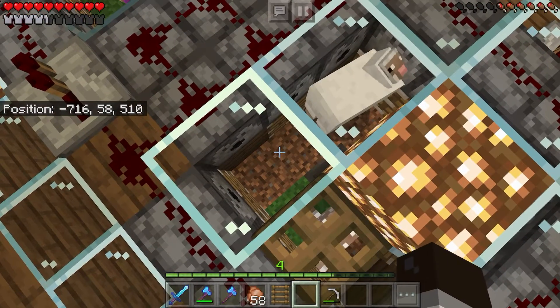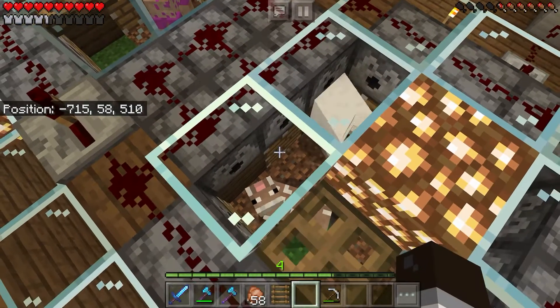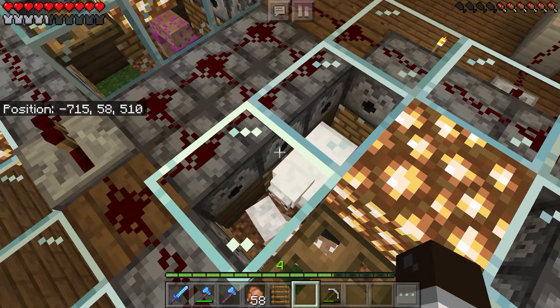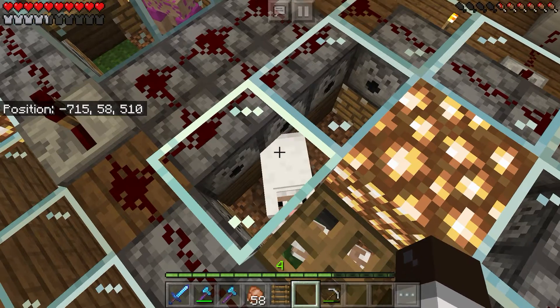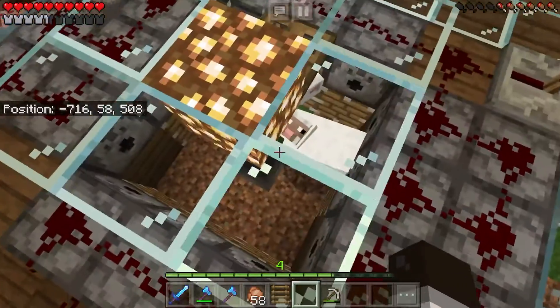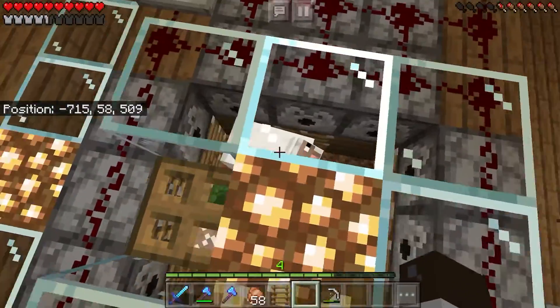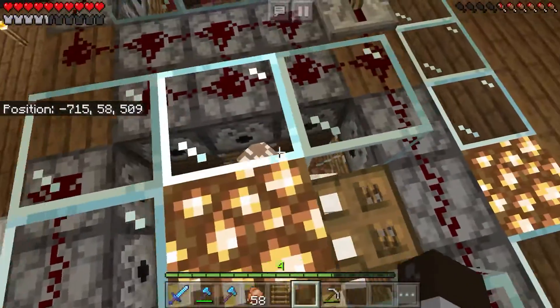When that happens, it also activates the pistons automatically. When there's a piston underneath a dispenser, the piston will be activated at the same time as the dispenser. So when that happens, these pistons go off, pushing any wool over here to the middle, and then these pistons right here will push the wool in the middle towards the hopper.